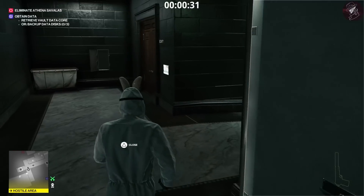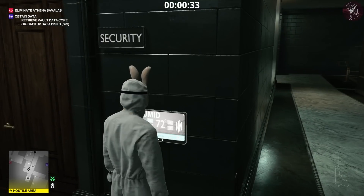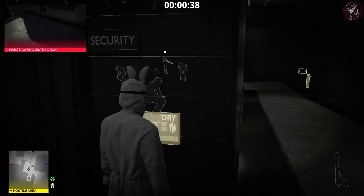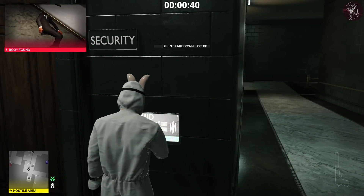Once we've done that, we're going to turn on the air con in the secure room. That's going to knock out three security guards in the room. Once everyone is knocked out, go ahead and turn it back off.